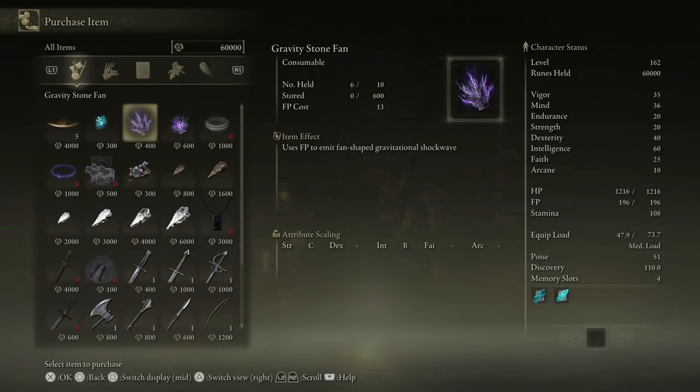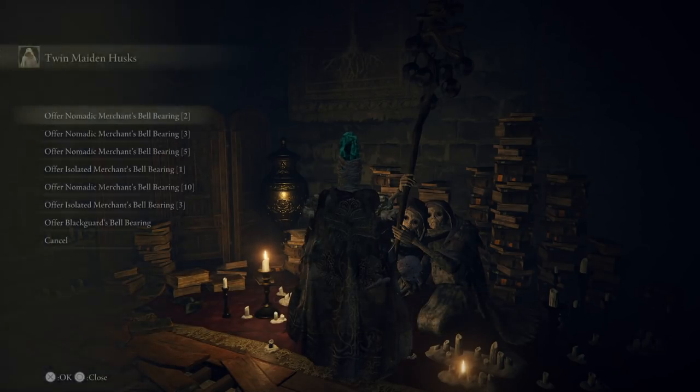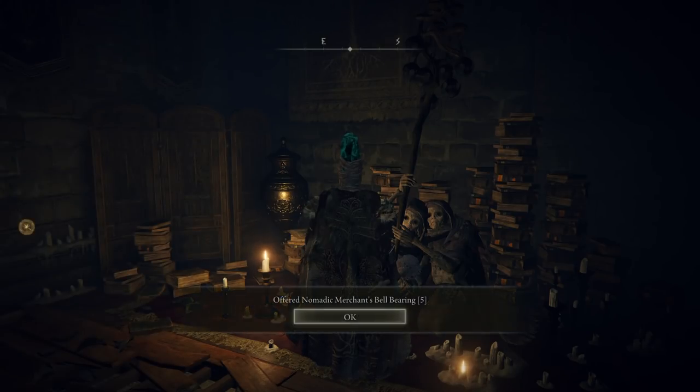You'll be able to purchase the gravity stone fan and the gravity stone chunk - these things use FP to cause gravitational explosions and gravitational shock waves. Pretty damn cool. Not only that, but you can hand in all of the bells from all of the different merchants and this will condense absolutely everything into one ginormous store for you guys to go and purchase a load of cool stuff.